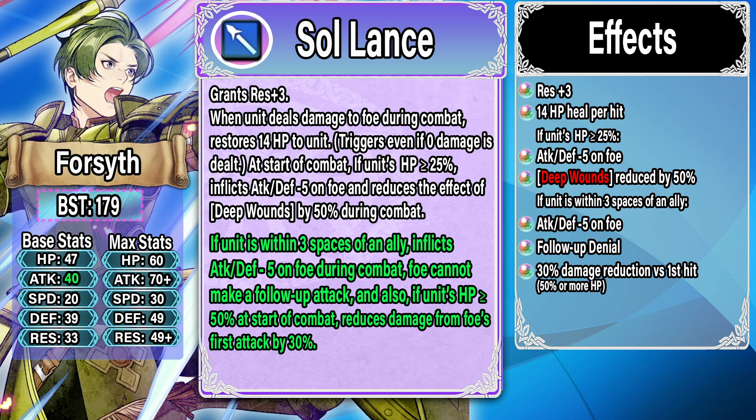It's definitely not in the category of Brave Hector or Shel, who have stupidly strong refines. It improves things he was already good at — healing and defensive stats — getting another Attack and Defense minus ten in his weapon, which is a ton. But it doesn't really fit into the meta because he only has follow-up denial, which is very good but not enough. He doesn't have a guaranteed follow attack, meaning he's not really going to double if you're using a meta build with Hardy Fighter. I see Forsyth as a Near Save unit: put Hardy Fighter on him, put a defensive Special on him, and typically it's just very hard to kill him because of all the healing, follow-up denial, and defensive NFU.